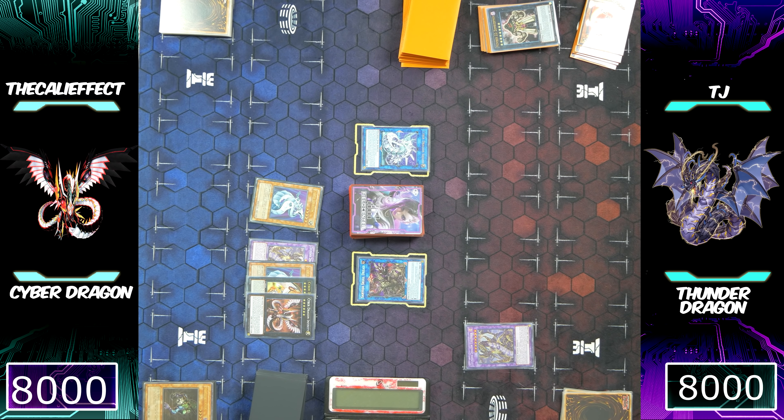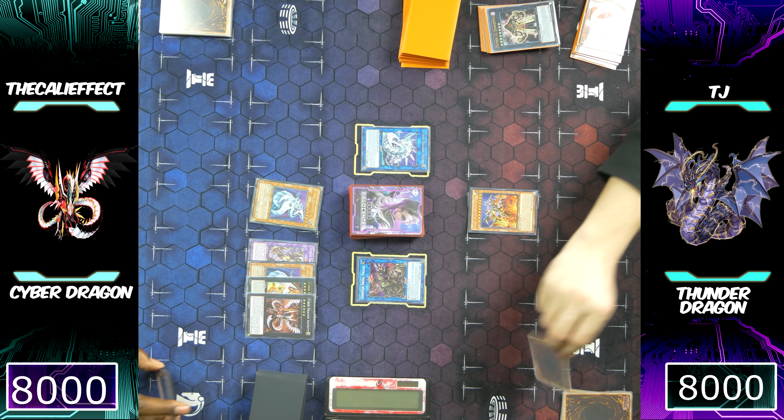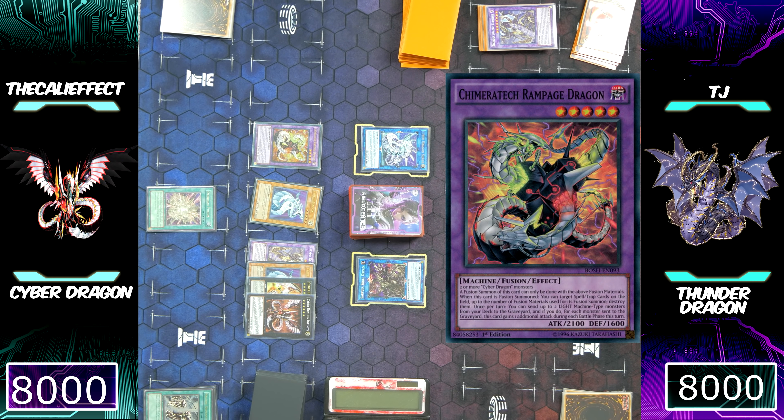TJ does have a last copy of Thunder Dragon Colossus, which is a little harder to get over — until we summon a Kaiju to where that monster points to. That Kaiju monster isn't necessarily supposed to be where Saryuja is pointing to, but it's not really going to matter. Because I'm going to activate Overload Fusion, banishing two Cyber Dragon monsters to special summon Chimeratech Rampage Dragon to my side of the field.